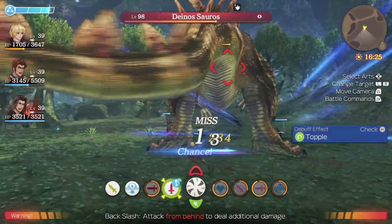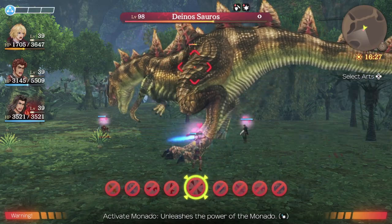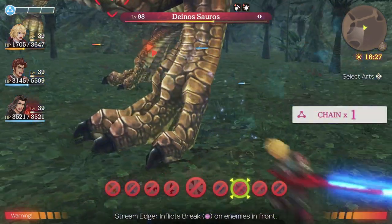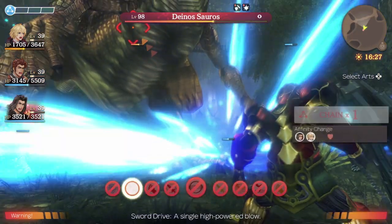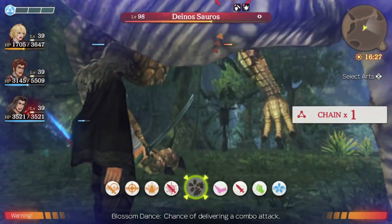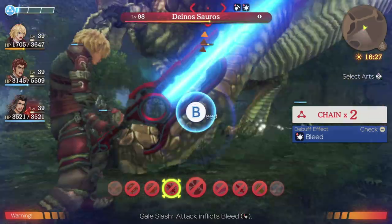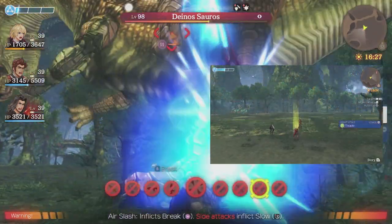As far as how much experience you're going to be getting out of this, you're going to get anywhere from 10,000 to 15,000 XP depending on your level. I'm at level 39 here and I get 1,266 XP. From these dinosaurs you can also get level five crystals in their drops, which are great for making gems.